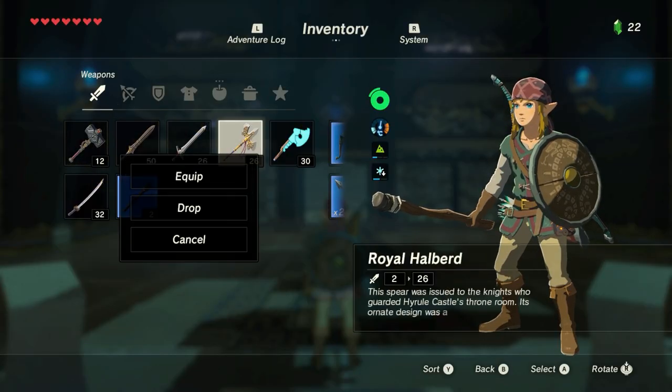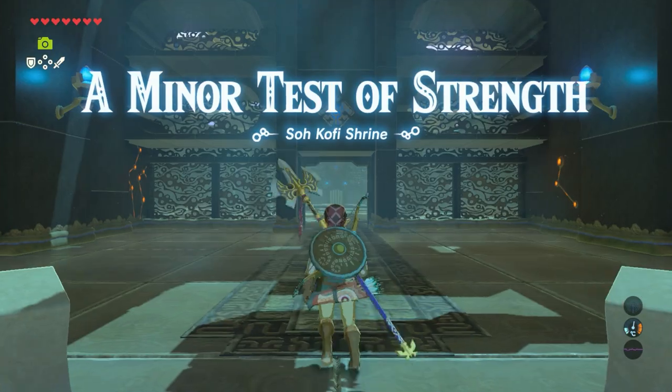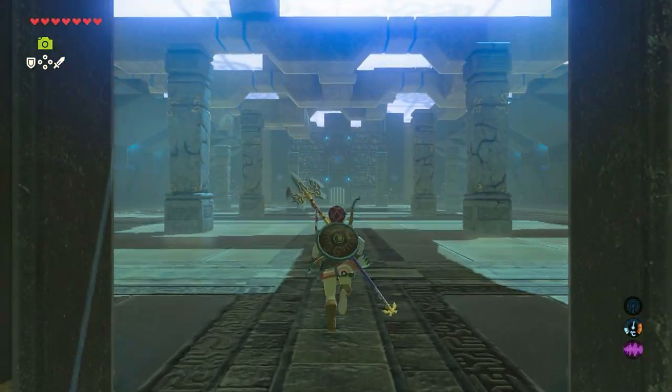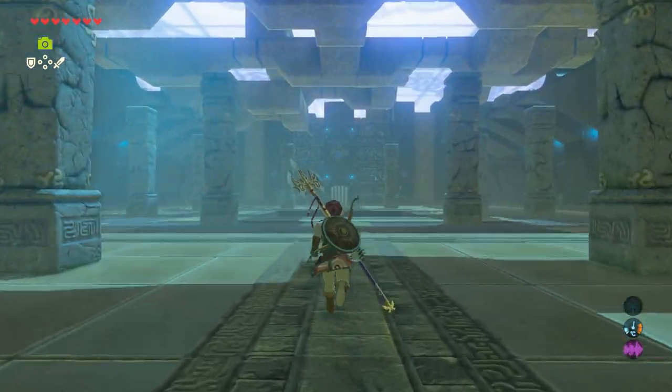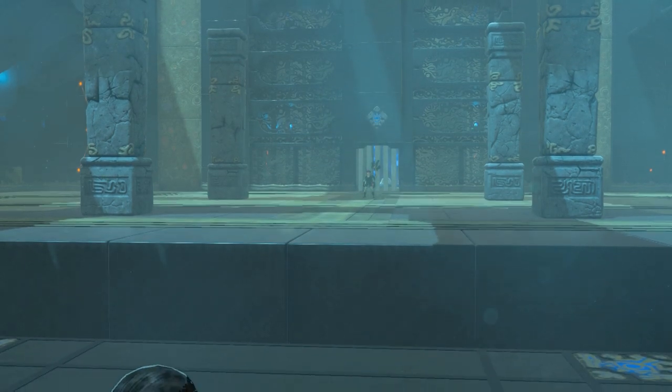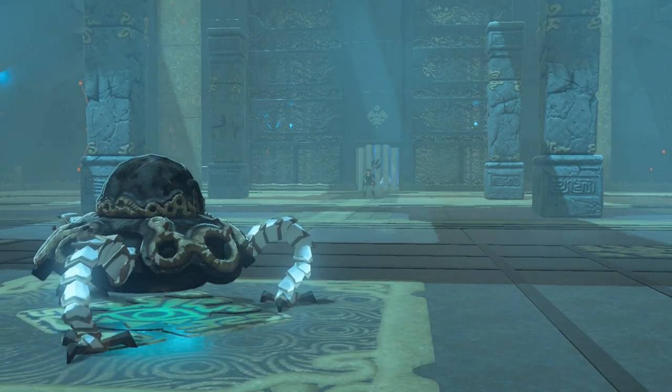What I think is easiest is to get yourself a royal halberd or any other type of spear you can use, because this is one of the easiest weapons to fight in a battle like this. Just walk forward and the mini guardian will appear.